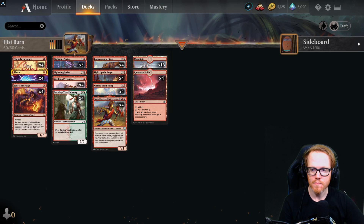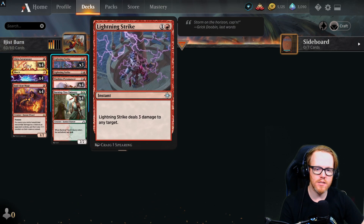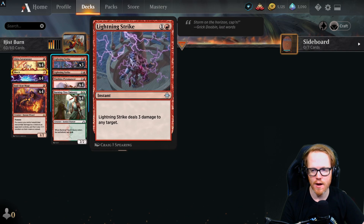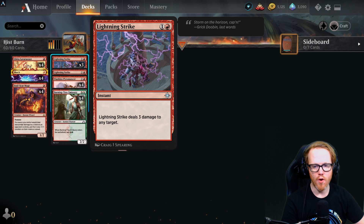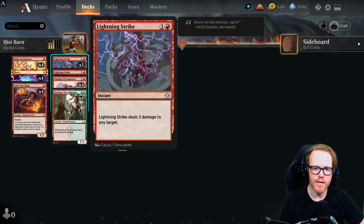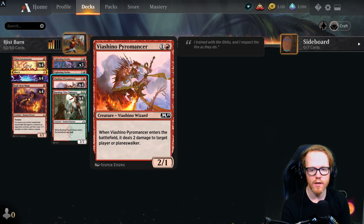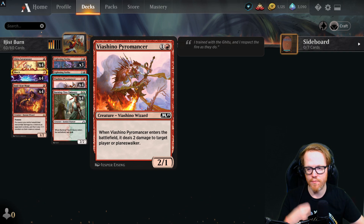Lightning Strike deals three damage to any target for two mana at instant speed — four copies make up our reliable burn. Viashino Pyromancer is a two-mana 2/1 that deals two damage to target player or planeswalker when it enters the battlefield — free pressure without even attacking. Burning-Tree Emissary was actually briefly banned in Historic — it's a two-mana 2/2 that produces one red and one green mana when it enters, effectively refunding its casting cost.